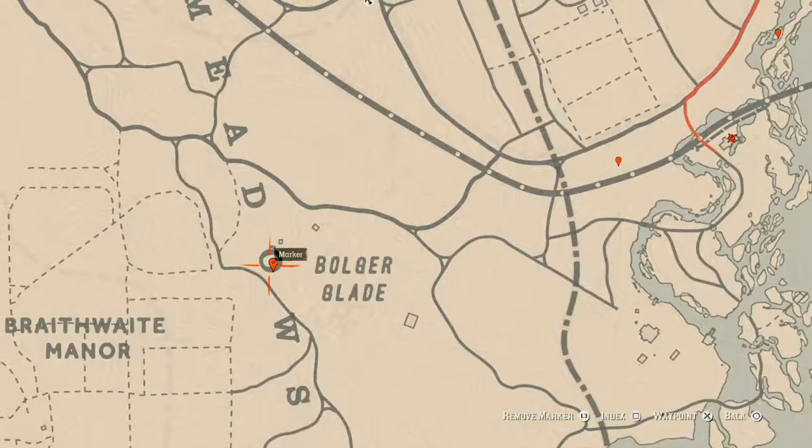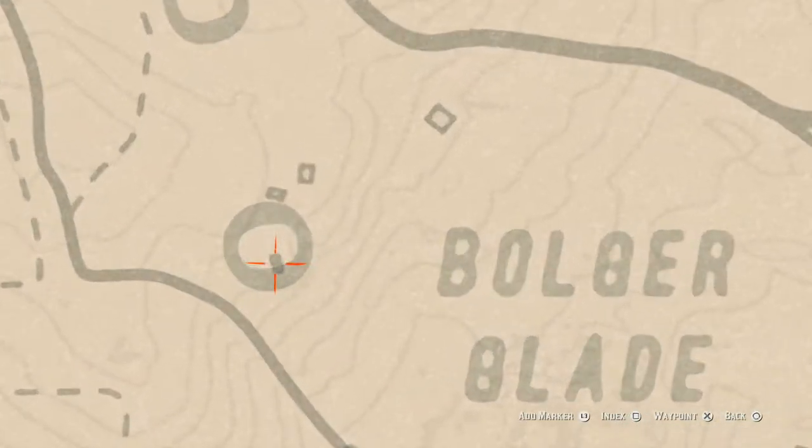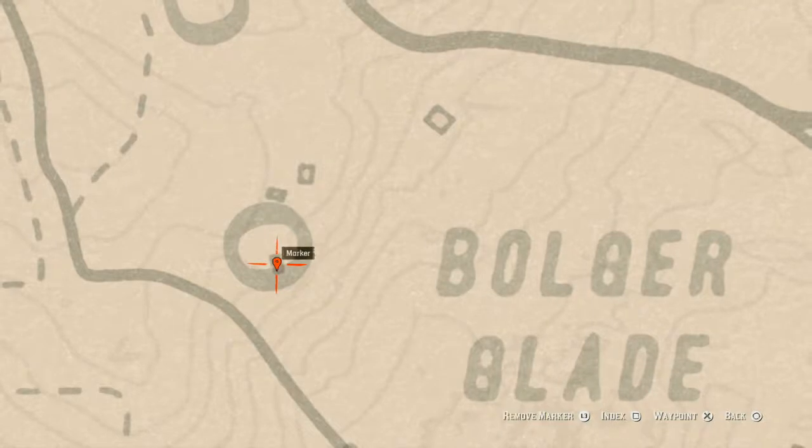At the next marker there's a coin. It's inside a square area — like a rock house where someone built a house out of rocks forming a square. Go right in the middle of that little square and you will get a random coin.